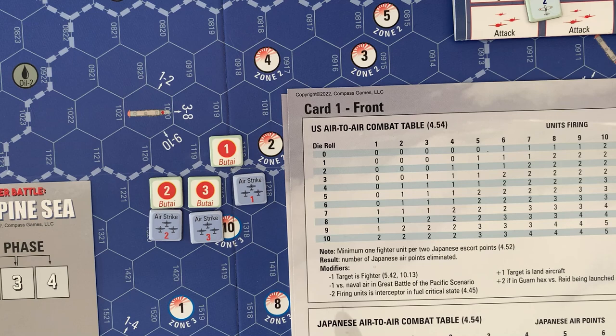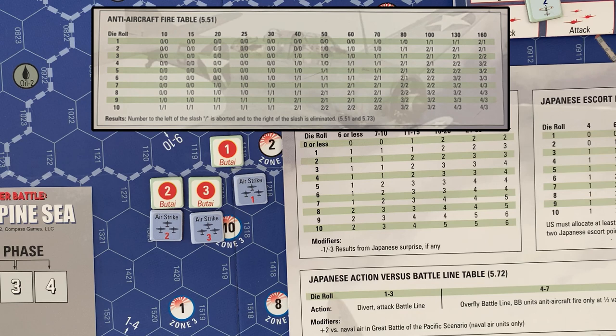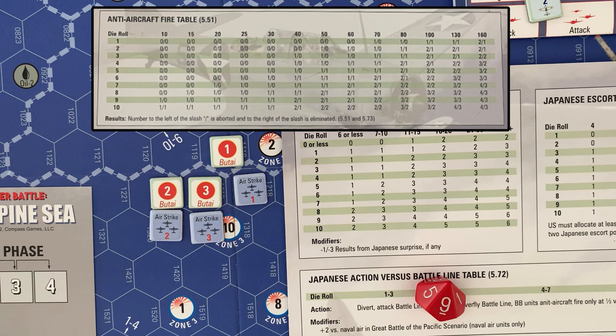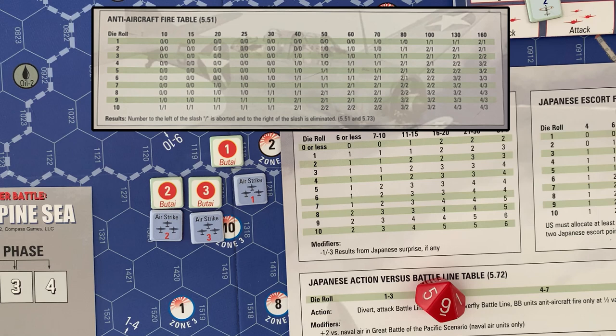Now for Japanese anti-aircraft fire against Butai two. Their total is 79, so we use the 80 column and roll a nine. A nine result on the 70 column is a two-slash-two: two eliminated and two aborted. With one already lost to CAP, three of our attack aircraft are gone — only two are left, which means they do nothing to Butai two.